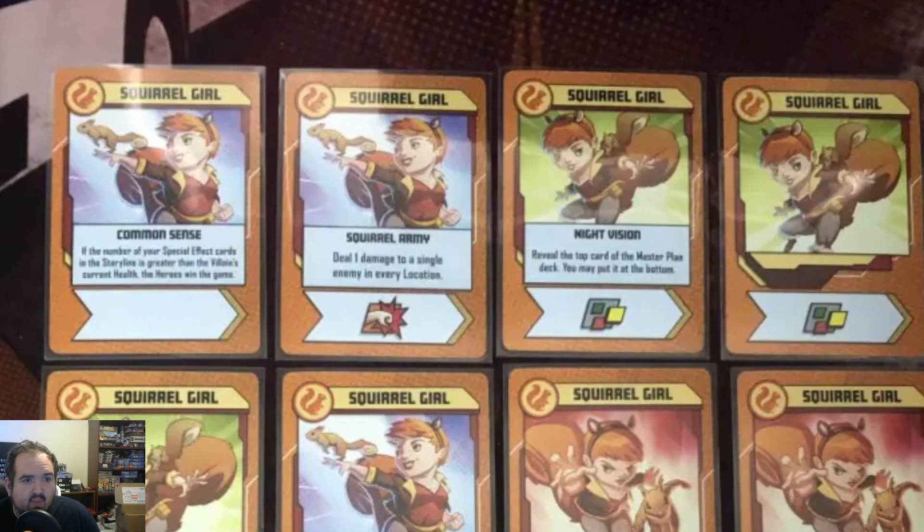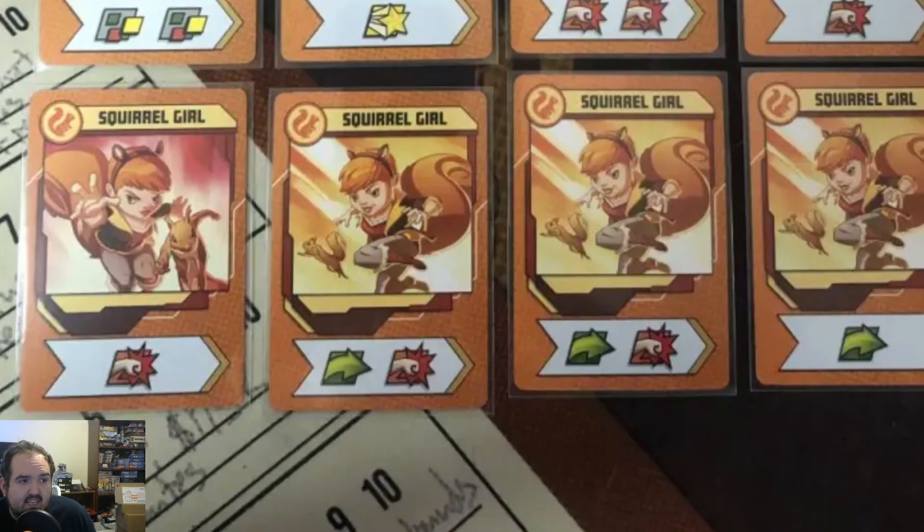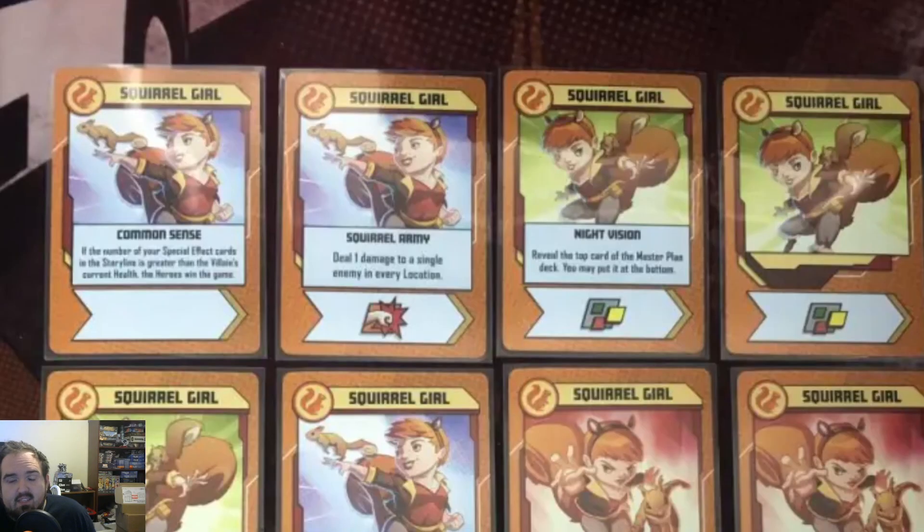Squirrel Girl can get you out of a jam where you thought you had no way of getting to the villain and doing that last bit of damage — but you have this card, and you win. She's a lifesaver, and that alone makes Squirrel Girl a very, very good character in Marvel United. It's not her symbols, although they're not terrible, but the special abilities are really good. Let me know what you think — have you used Common Sense to pull a win from an assured loss? Tell me the tale. Until next time, keep brushing up your game!